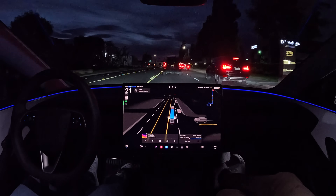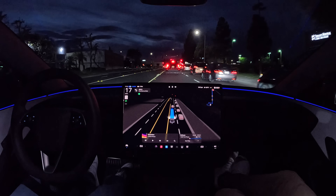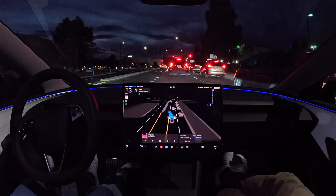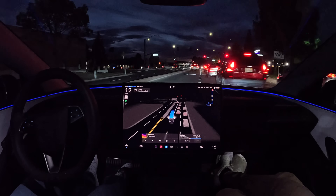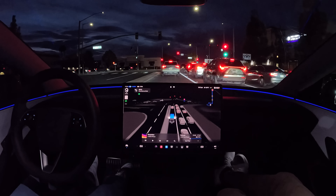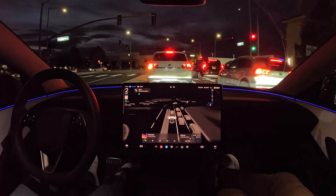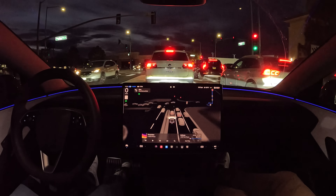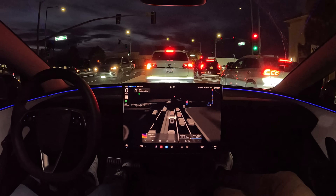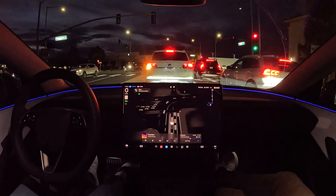Making a left turn up ahead — very nice, exactly what I would have done. That was a left-turn lane but it was filled with cars. In the past FSD would just stay in the congested lane, and sometimes I'd take over to get into the empty lane. But now it's smart enough to do that itself — even though staying in the full lane technically isn't wrong, any human would move to the empty space.